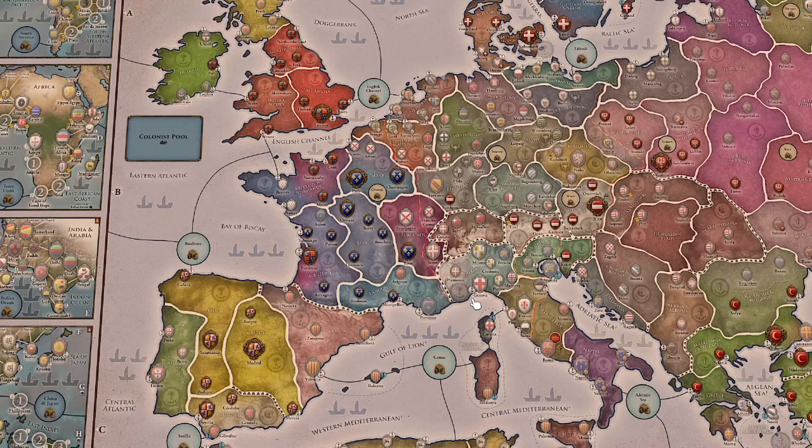You can also try another route: instead of focusing so much on Europe, you could go to the distant continents and get holdings there. France has some missions to do with Canada and North America, and also some with Africa. Just make sure you are not too late to the party — in some games England and Castile get a really big lead on the distant continents, and then it's a bit hard to compete since both will have strong navies.